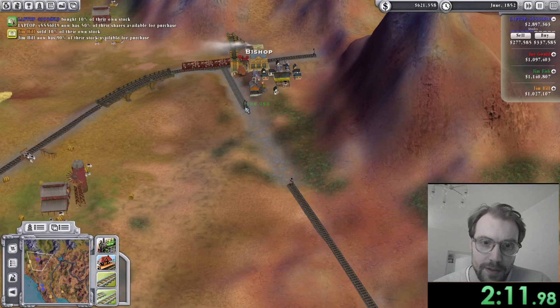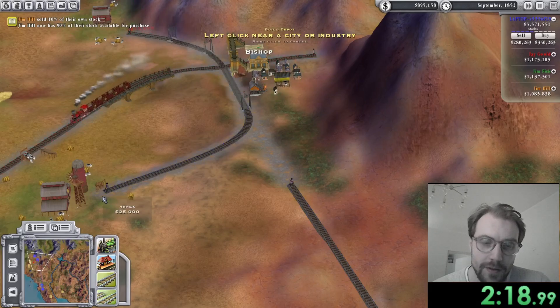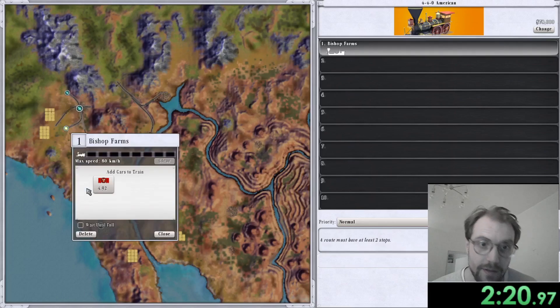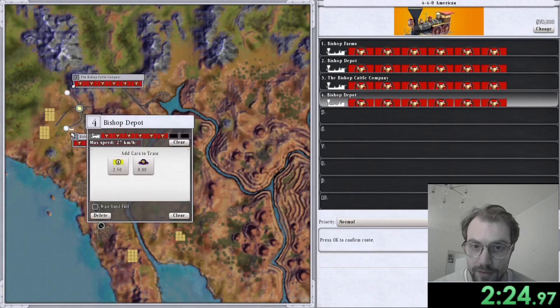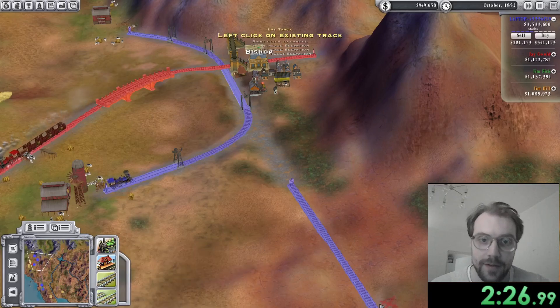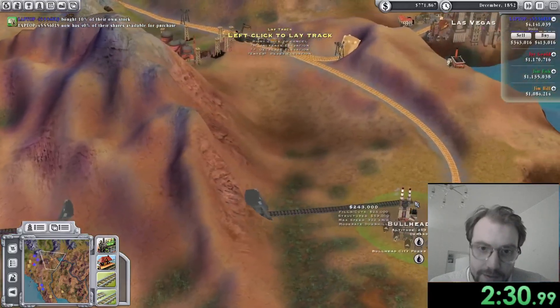They start in Bishop and Bullhead City. Here you can see my only mistake of the run: instead of building two separate rails to steal from both cattle farms, I chose the cheaper option — but you will see I'll be punished for that later.